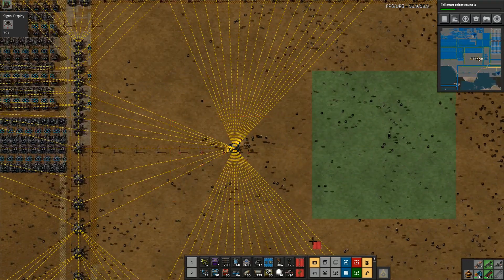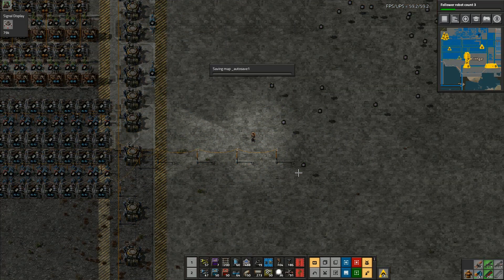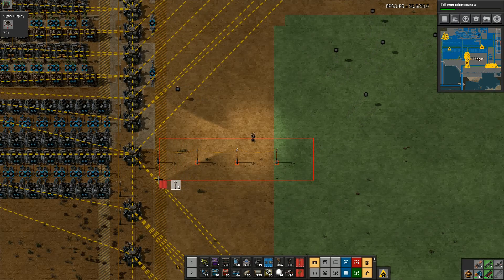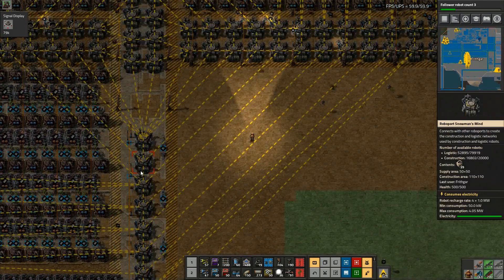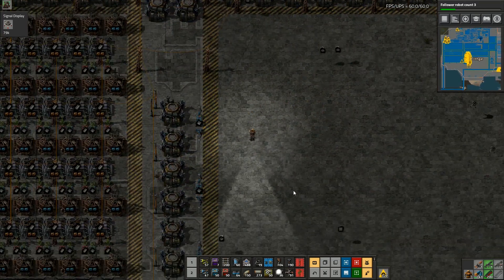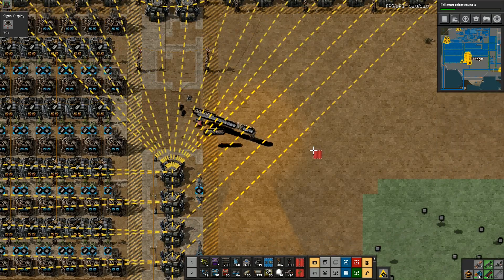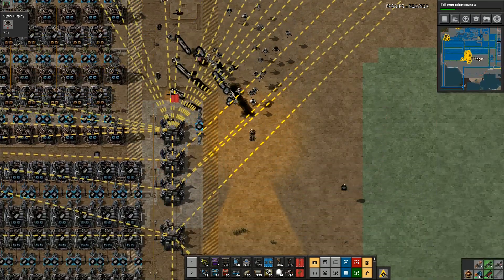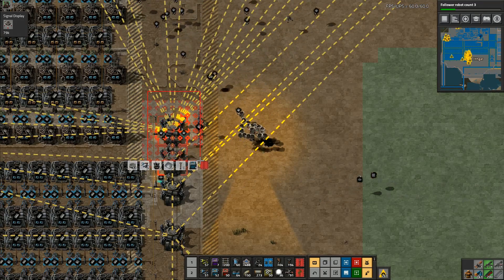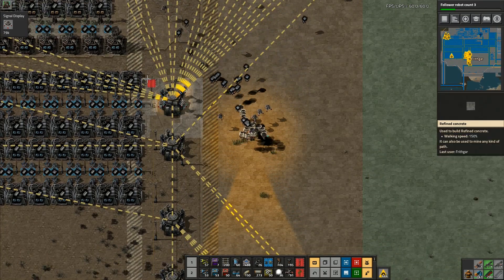Now we're getting some big gaps in production all the way through again — that's fine, that's not going to hurt anything. I'll lift that bit out. Now I kind of want to put in a new robot thing down through here so I might as well just lift all of this. That's going to eliminate any concrete pattern we've put down, so we'll take those out. What I'll do is go back through and replace the concrete pattern I've put down so we can clean that up.